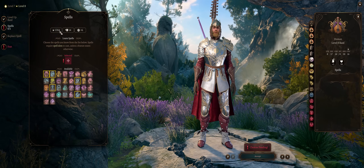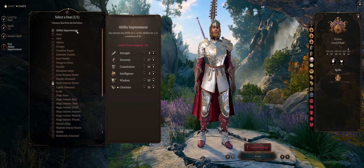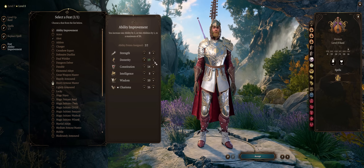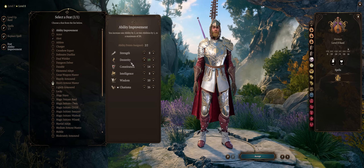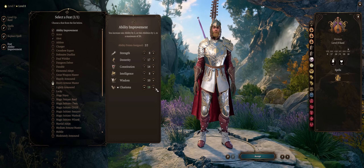For level 8, take any spell you want. For our second feat, my preferred pick is Ability Improvement into Dexterity to max it out — it gives more initiative, more armor class, more damage and better attack rolls, because the best weapon for this build is finessable. Though as mentioned, you can also put that improvement into Charisma instead.